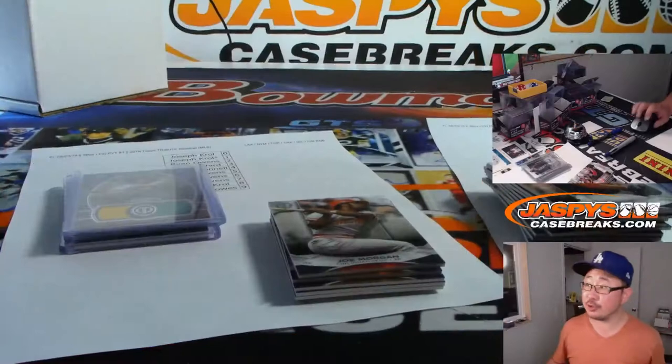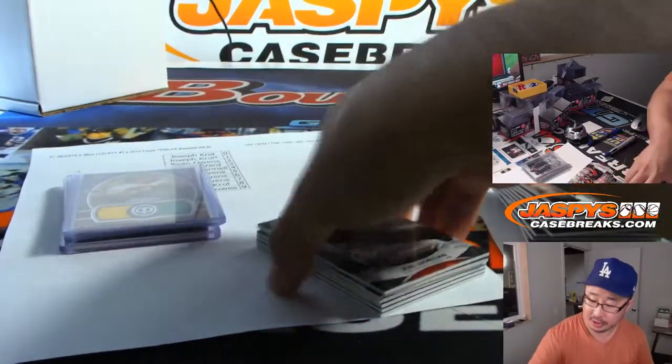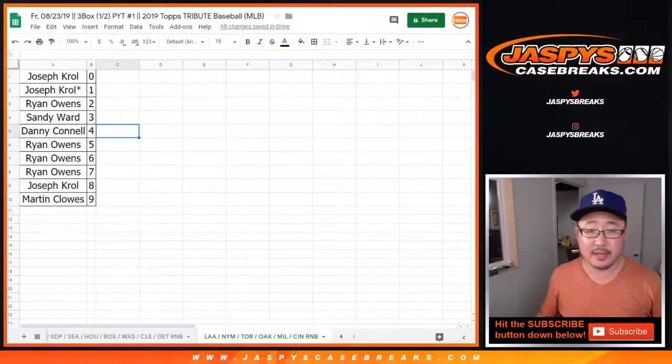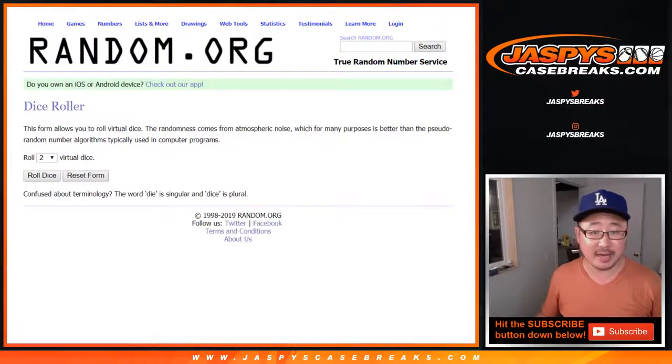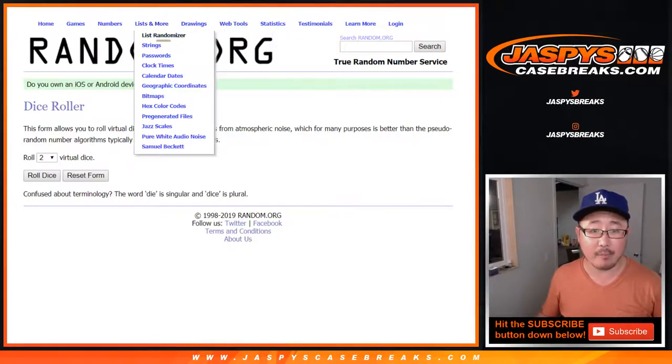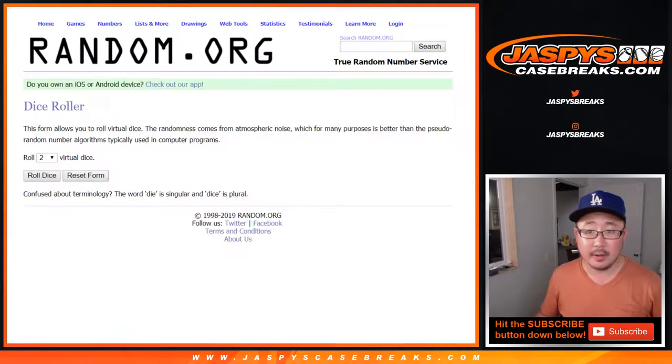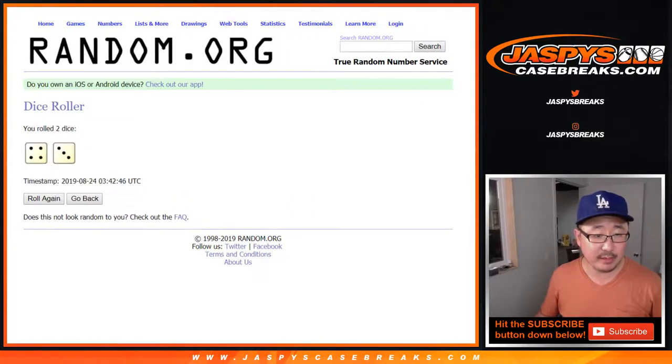First one's going to be the Angels one. There are the non-numbered base cards right there — Angels, Mets, etc. So we'll use the same dice roll for both, and that same dice roll for both lists will be 7.